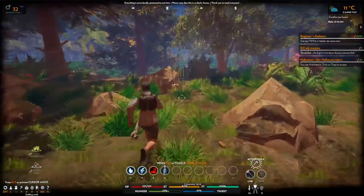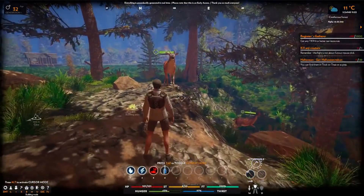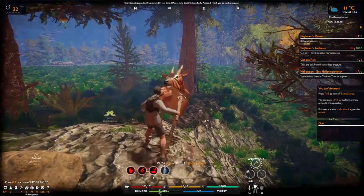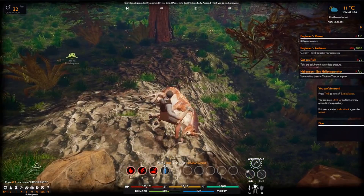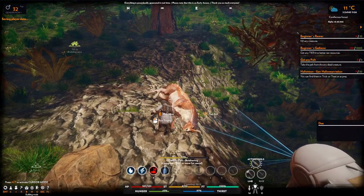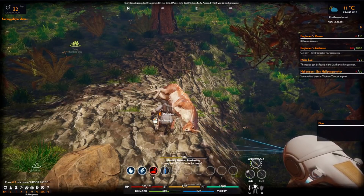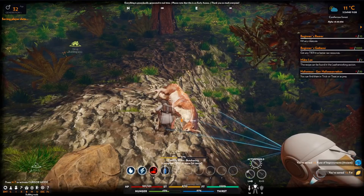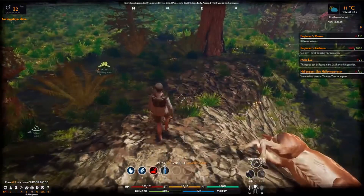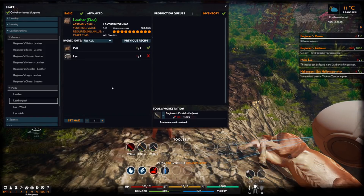Let's see if we can take on some of these deer. Oh shit - one shot. All right, pick the pelts. That's worth three, and the trophy, and some meat, some uncooked tier one meat. Right, that should do for the other one.